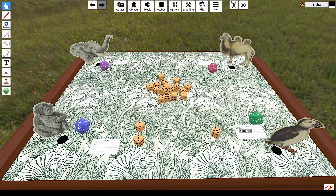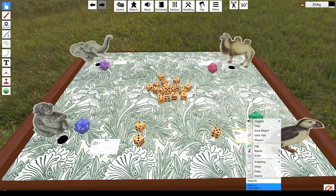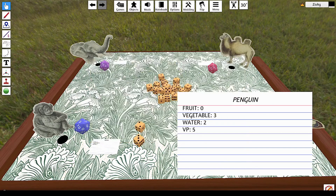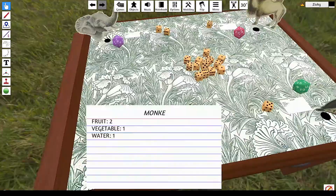However, every point that you get in excess — so say you needed six fruit and you got seven — that one point above would go to your victory points. So now we do that for every resource and every player.